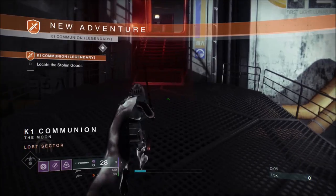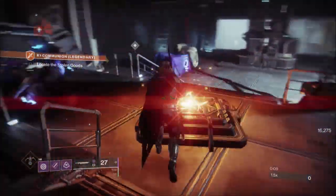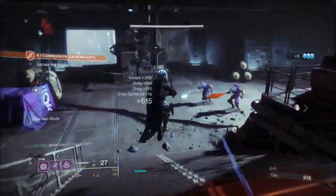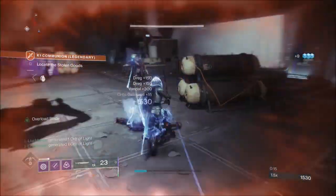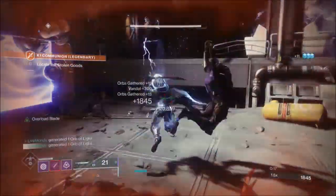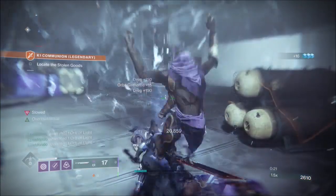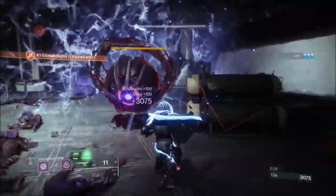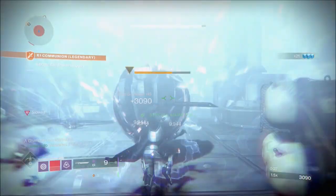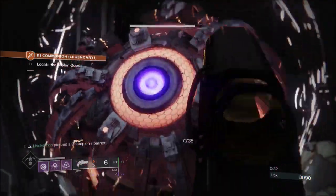As soon as we get in here, we're just going to equip the sword and take these adds out straight away. If you let them spawn and just do their own thing, they'll just run about. You want to attack them as soon as they spawn in, just keep them in this area. The last enemy that drops is the barrier champion. I'm going to put a heap of shots on him, back away, get out my Ariana's Vow, break his shield, and then finish him.